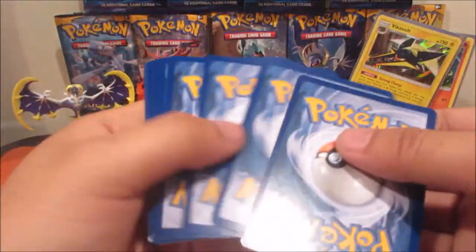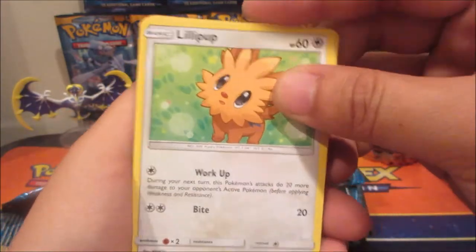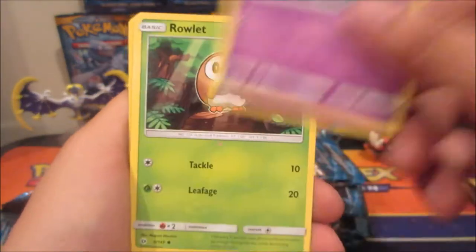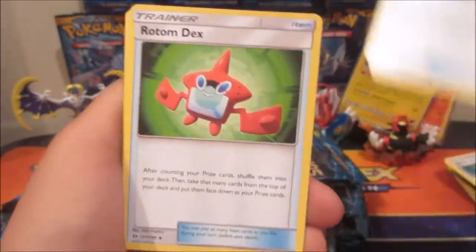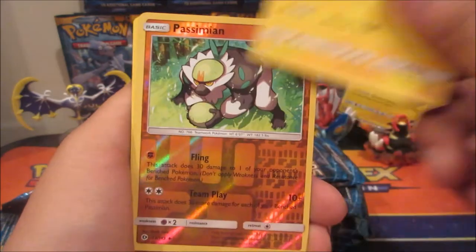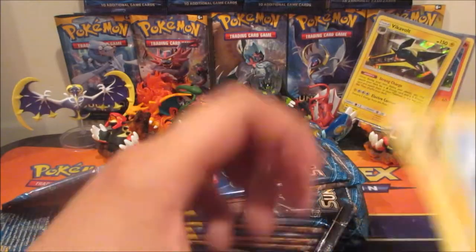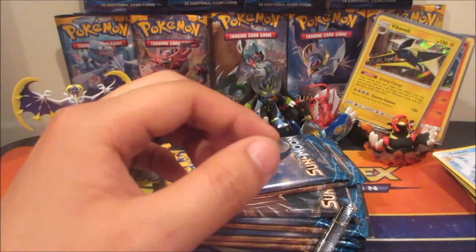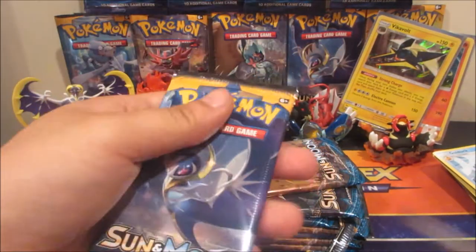Next pack — a Lillie pack art. We got a Lillie card, Cosmog, Rowlet, Yungoos, Torkoal, Fighting/Ground Energy, Nest Ball, Rotom Dex, Charjabug, Simisage reverse, and a Golduck. Nothing special there.